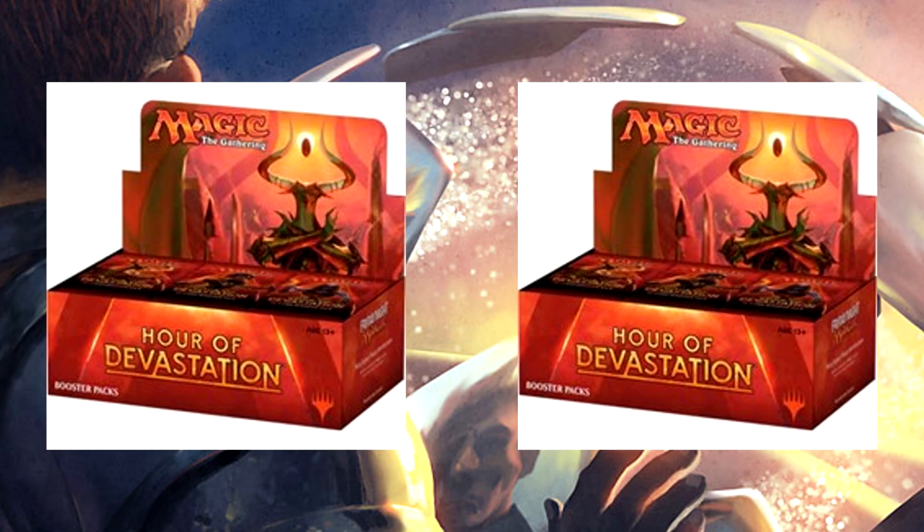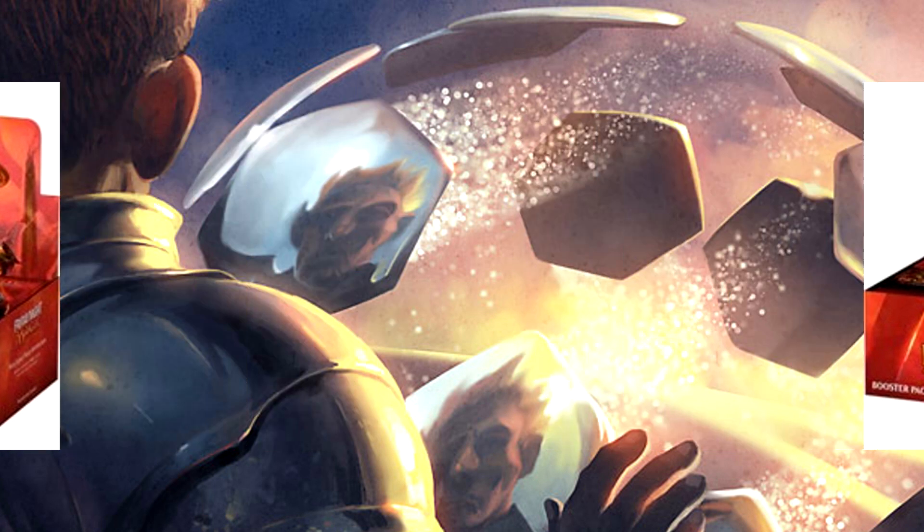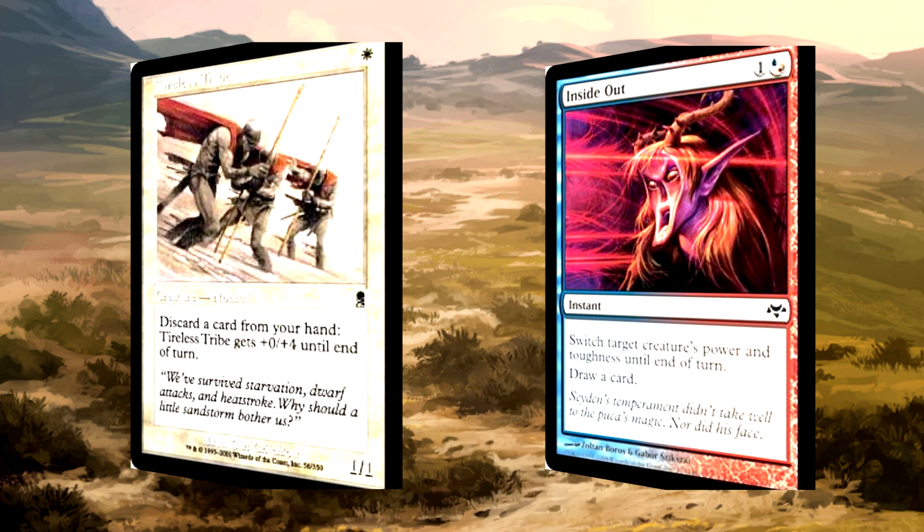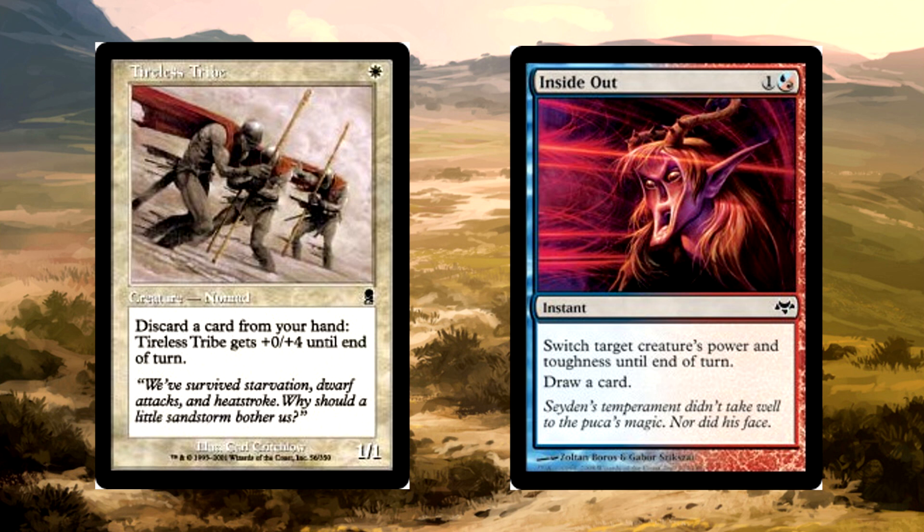Alright, let's do this thing. Inside Out combo revolves around two cards. The first: Tireless Tribe. This little common from Odyssey is one most players have long forgotten about. One white mana for a 1/1, and you can discard a card from your hand to pump its toughness plus 4. Becoming a 1/5 with a single discard can make for a decent wall, but this has had no business seeing play in basically anything until now. The second half of the Inside Out combo deck? Inside Out. Two mana, switch target creature's power and toughness until end of turn, draw a card.